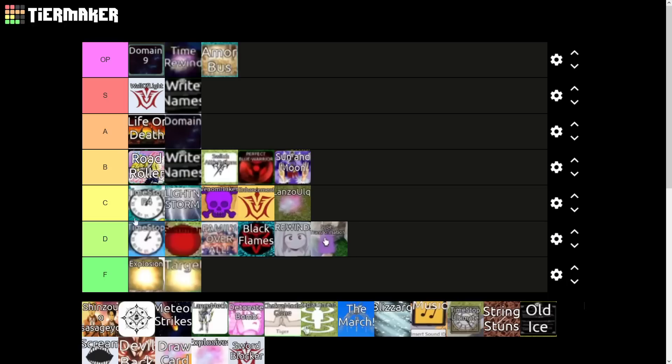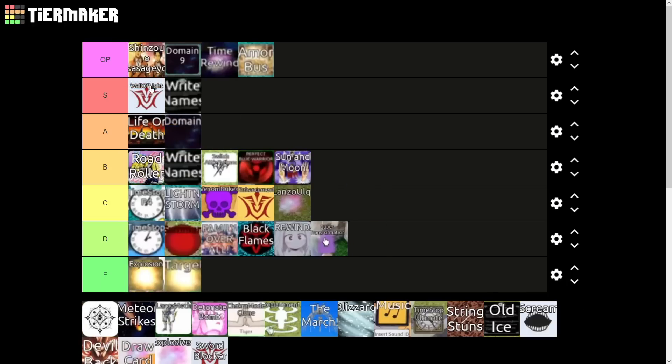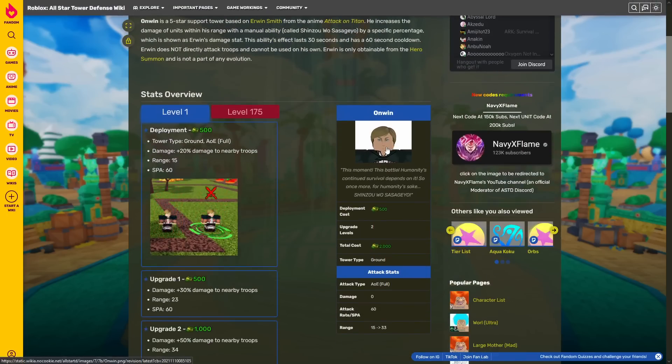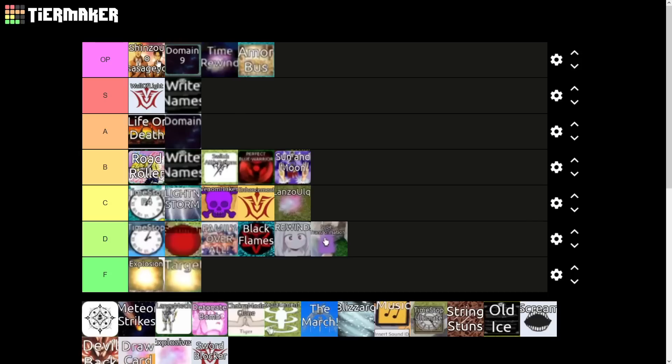Next up guys, we've got Shinze Osasageo — the best ability in the game. This is meta for every single game mode you can think of. If you don't have Erwin, you gotta get him. He literally triples the damage — it's freaking insane, and it only costs 2K. He's been meta for over a year — almost two years now — straight up. It'll be two years in a few months.